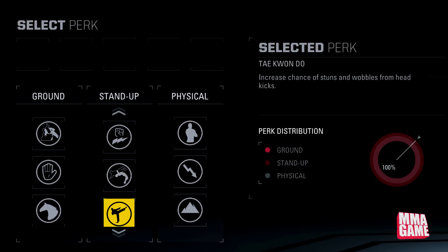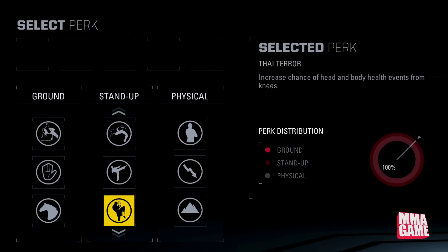Next up, Taekwondo — increases chance of stuns and wobbles from head kicks. Another perk dealing with head kicks specifically. Tie Terror is up next — increases chance of head and body health events from knees. If you like throwing those knees, here you go. Next up, The Butcher — increases chance of body knockdowns, TKOs, and liver shot health events from body kicks. A lot of perks dealing with body kicks too. Next up, Tree Chopper — increases chance of limb and leg kick TKOs. This is definitely a new one.